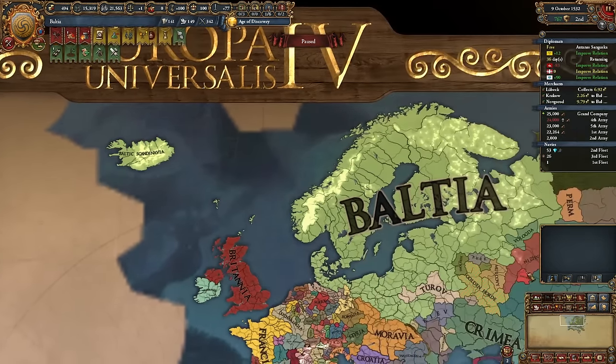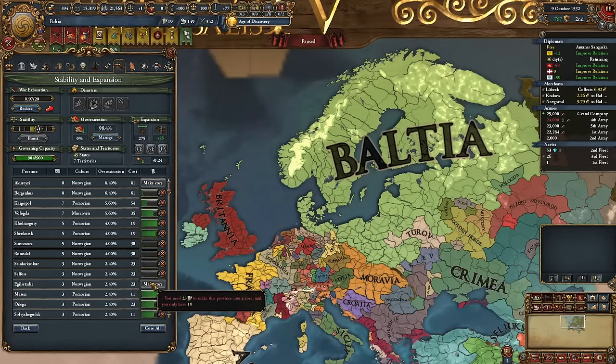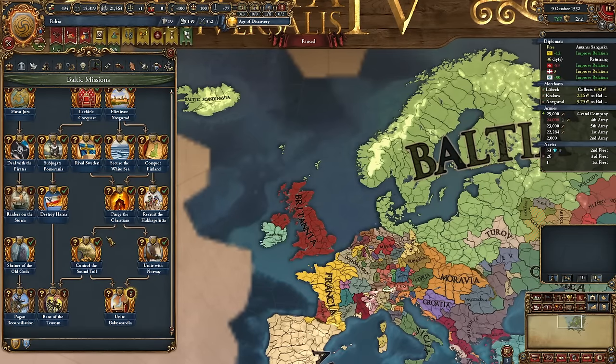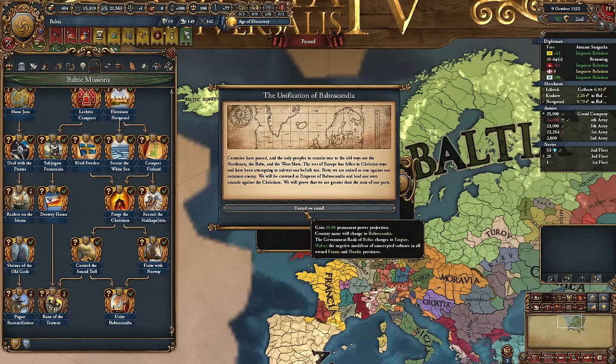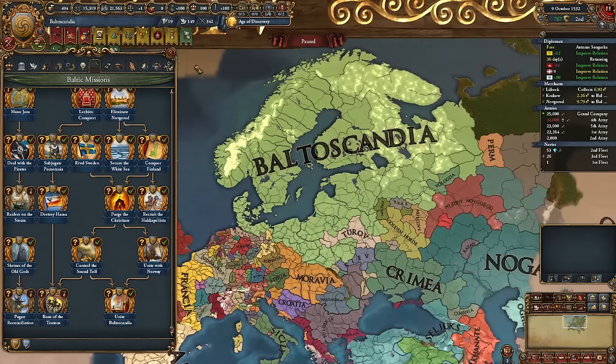We finished some cores and now have remaining over-extension we can manage. We're full annexing Norway. We need a ton of admin points to core all this stuff and we're still lacking a couple of religious ideas, but now we can complete Unite Baltoscandia. The unification of Baltoscandia — united we stand — gives 25 permanent power projection, changes the country name to Baltoscandia, and halves the negative modifiers of unaccepted cultures in all owned Finnic and Nordic provinces.